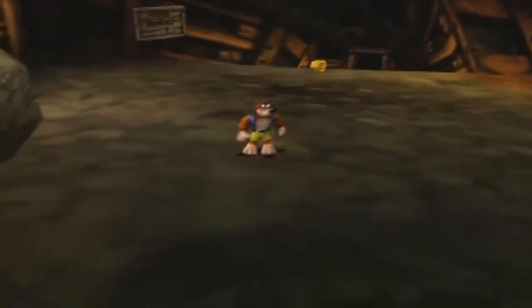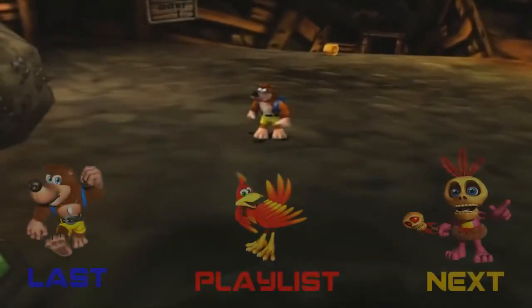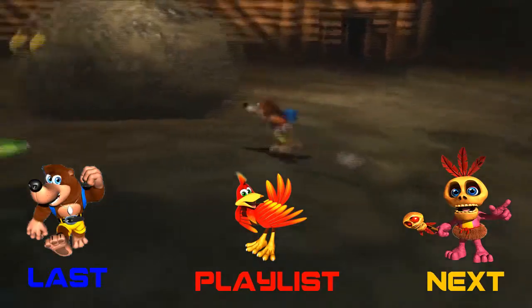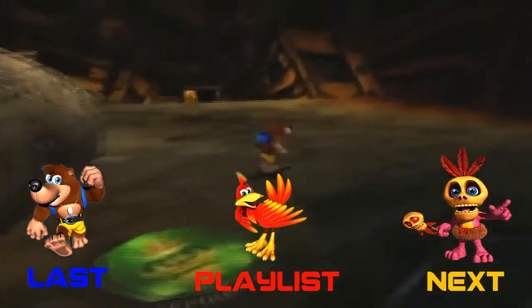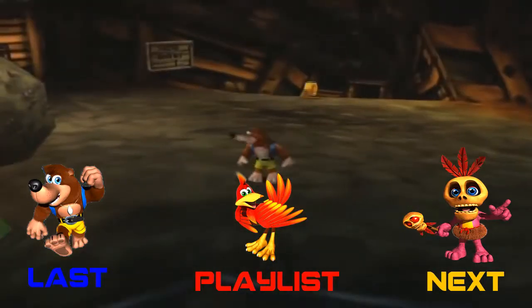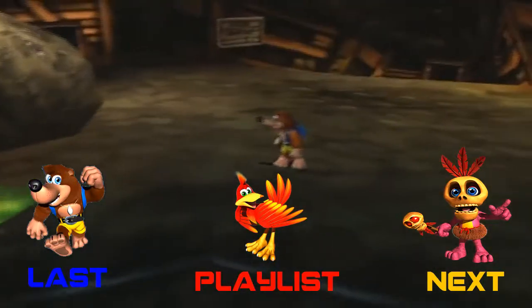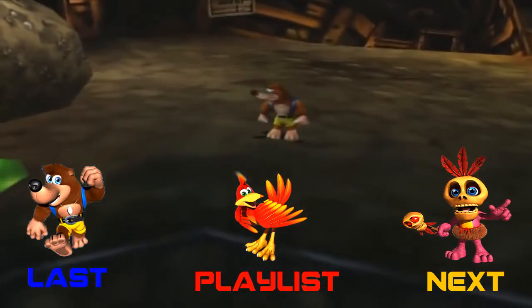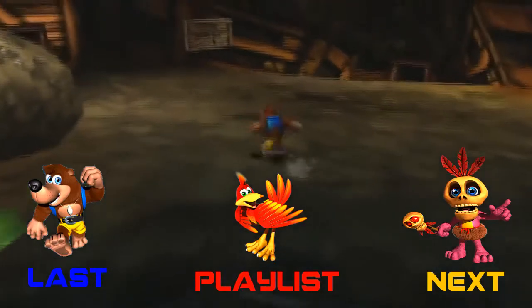We made it back to the Glitter Gulch Mine. And with that, we're out of time for this episode so we're going to stop here. In the next episode we're going to see if we can get Mumbo's help to deal with this boulder, and also do some other stuff within Glitter Gulch Mine. Thank you guys so much for watching — I hope you enjoyed. And until the next episode, this is Multigame Master 1, over and out. See you later, comrades!